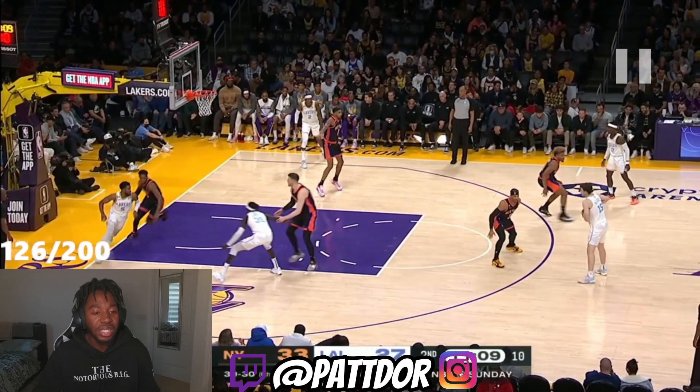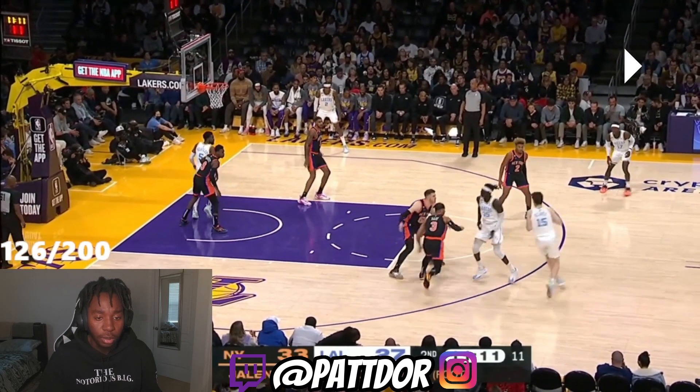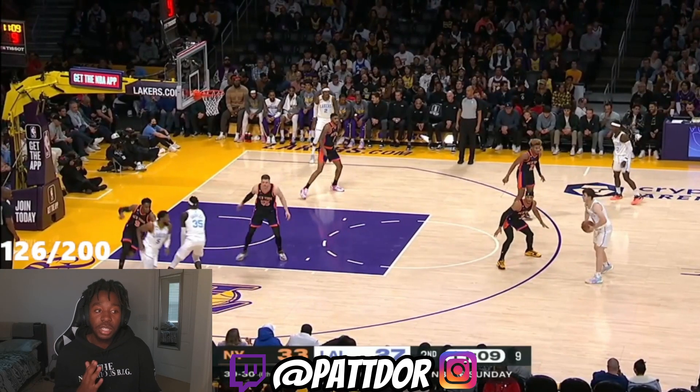Notice as Beasley's getting chased coming underneath from this baseline, Gabriel's setting the screen. Once he decides to make this curl — because once somebody's chasing you, the counter is a curl. Whether it's a down screen, cross screen, all that — the counter is to curl right off that screener. Now they're on your backside, and you're almost attacking it like it's a drop coverage in a pick and roll.